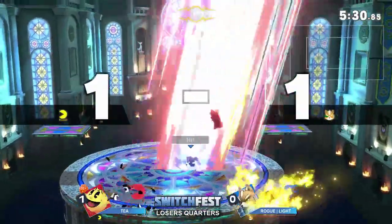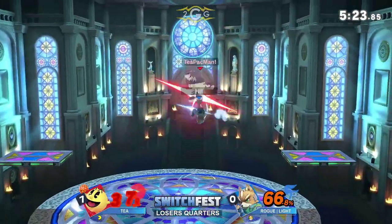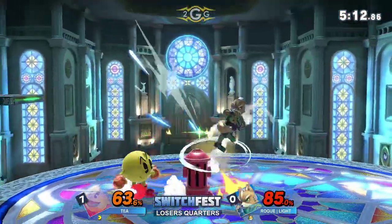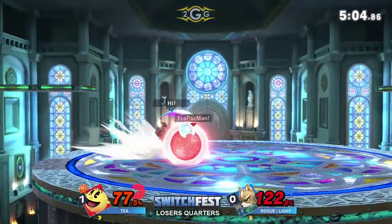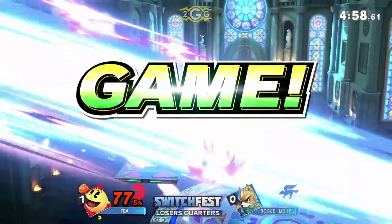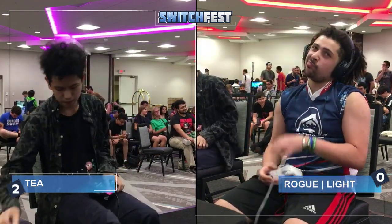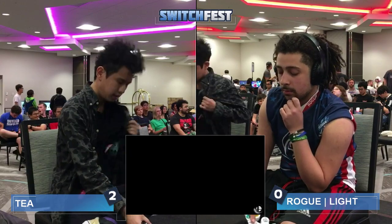T is looking strong in game two. Light goes for the up smash through the hydrant — it'll go right through and kick T too. T does pop himself up when the hydrant appears, and that's enough time for Light to run across stage and land the up smash. T wins game two. Light was already doing the circling motion — like, yeah, we're running it back. Light likes to do everything quick. Run it back.